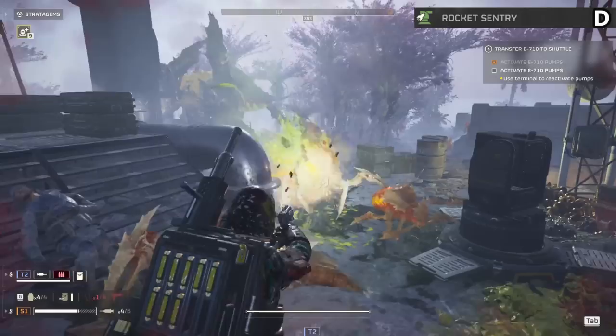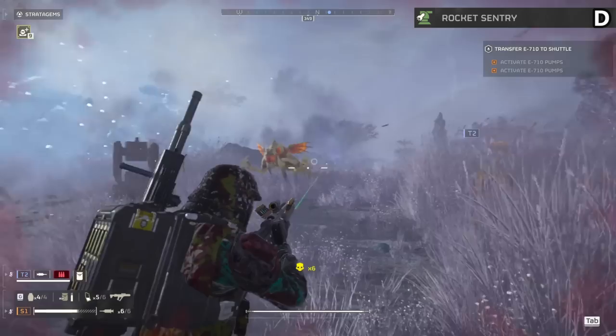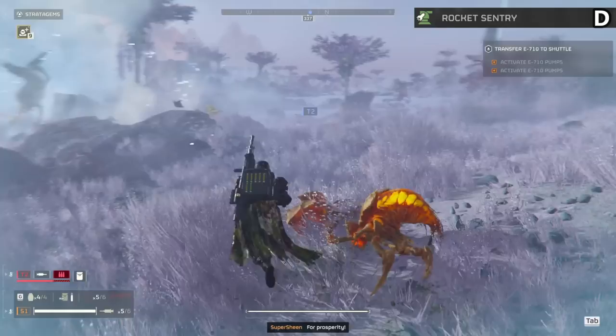The rocket sentry is weirdly D tier. It should be very strong, but it simply targets stuff it isn't good at killing. You need more than eight shots to take off charger armor and the autocannon does that in half. You'd need four rocket sentries all shooting a bile titan just to kill one, if you even can — and those are the two targets it shoots at. Very nice for medium sized enemies, but less effective than the autocannon overall.